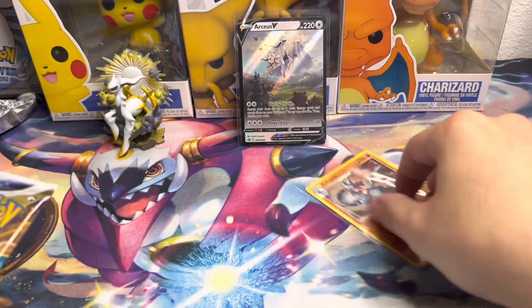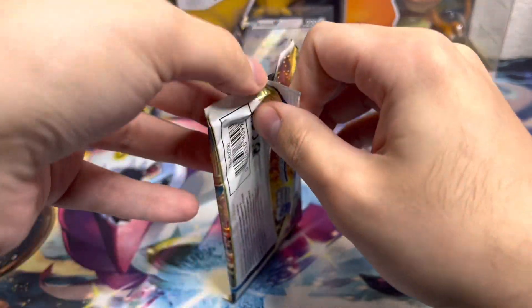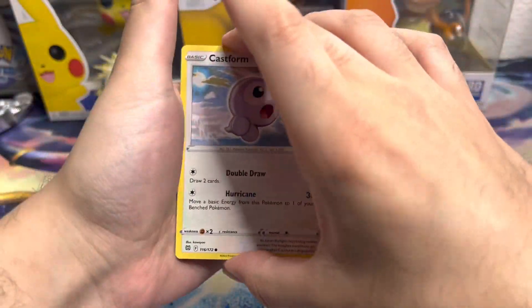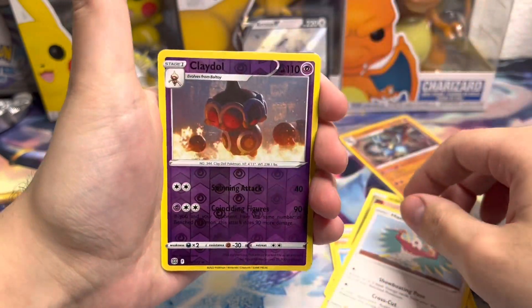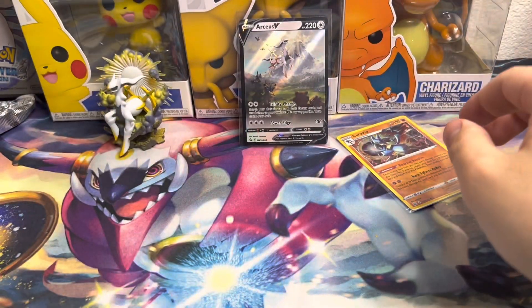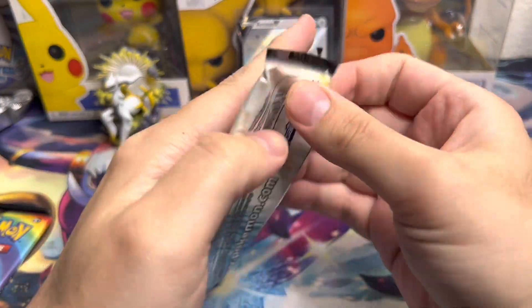I opened one of these boxes the other night and I actually pulled a Rainbow Charizard V-Star from one of the Brilliant Stars packs and I was absolutely freaking out — the pull rates on these boxes are not the best, so getting something that insane really blew my mind. From the second pack we got a Claydol reverse and a Liepard non-holo, so nothing too crazy. But here we go down to the two Cosmic Eclipse packs.